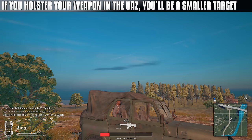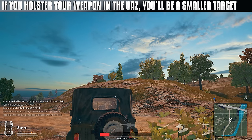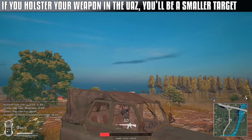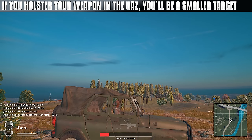Holstering your weapon in the bus can be a good idea in the back seat, as it makes you a tiny bit of a smaller target. However, in the shotgun seat, you'll actually be a tiny bit bigger with your weapon holstered. This is really min-maxing, but this is what these videos are about - finding the smallest details and breaking them down.